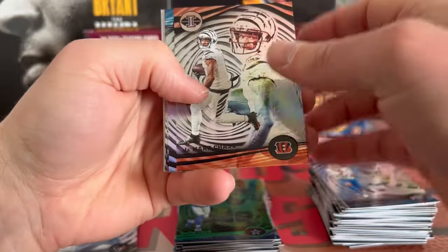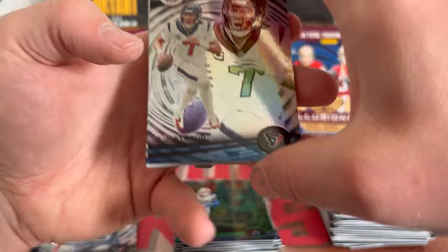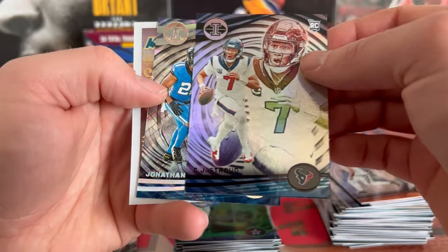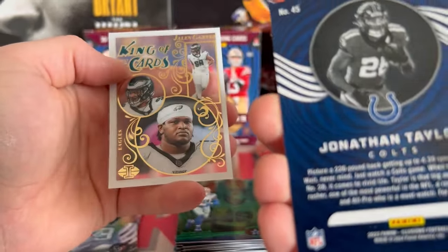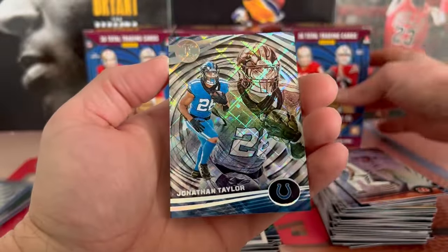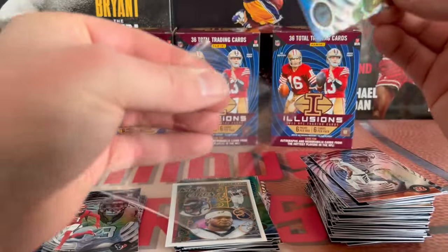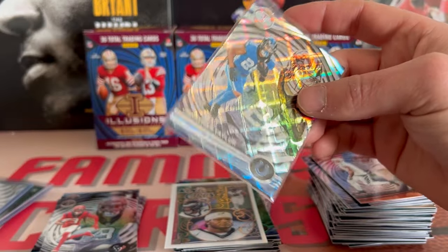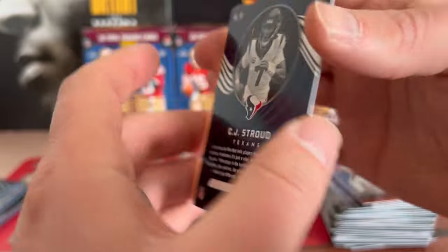And our last pack — we go out with a bang here. We got Chase Eckler, Kyler Murray, oh yeah — we pulled CJ Stroud in the last pack! And then we have a Jonathan Taylor — not sure what this one is — some different parallel. And King of Cards Jalen Carter. What is this parallel? Oh, diamonds! Okay, so we got the diamond parallel. Not bad, we will take that right there behind CJ Stroud.